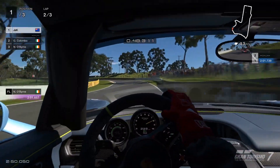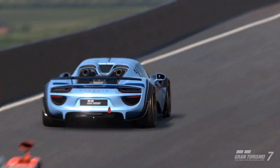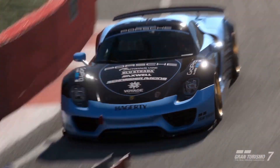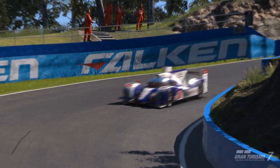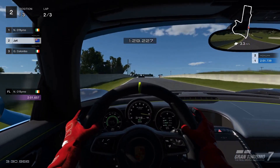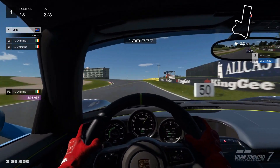It looks like somehow the Mazda has managed to recover and worm his way back up into second place. Hopefully he slows the Toyota down through the corner section, but that hope's quickly crushed because the Toyota makes an incredibly daring move on the inside, flying past the two of us and straight into the lead. We come around Forest Elbow side by side with the Mazda, but now we're on the straights. How did that Toyota get so far ahead? It doesn't matter — this car is an absolute rocket. Hopefully I don't miss the braking marker this time.